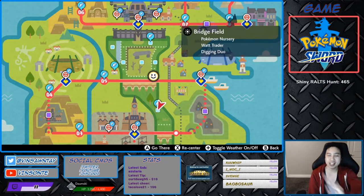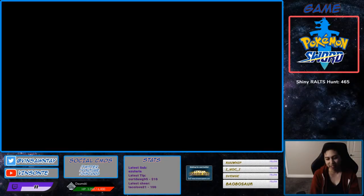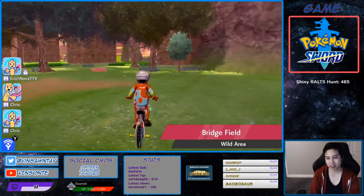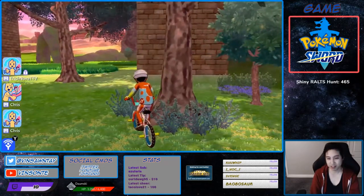Chandelure spawns in multiple dens, but the one you want that has the best rate is Den 80, and Den 80 only spawns in one place. The way to get there is to fly to the nursery in the wild area. It spawns at 40% for a 4-star and 35% for a 5-star.